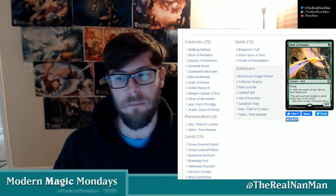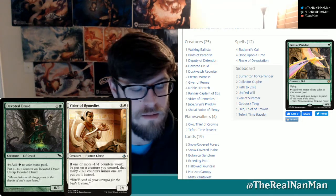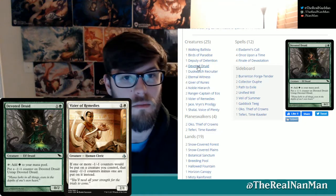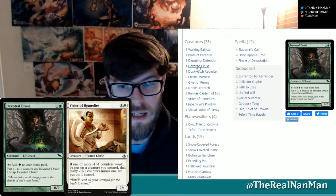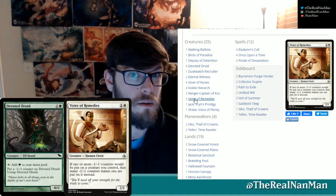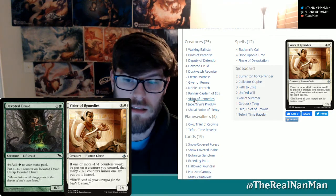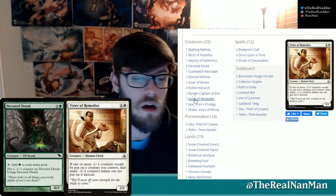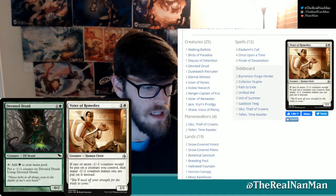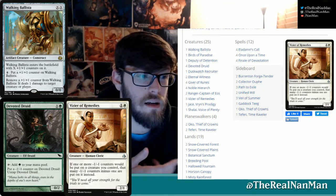Let's talk about the combo itself. There are two main creatures you need on the battlefield in order to gain infinite mana. That would be our Devoted Druid — tap, you generate one green mana, then you can put a minus one counter on it and untap it. But if you have a Vizier of Remedies out, you don't have to worry about it because you won't be putting any counters on your stuff. So you can tap it, untap it infinitely, and generate infinite green mana. You can use that infinite green mana to win. The deck has two main ways: the tried and true is making a giant Walking Ballista and just shooting you to death.